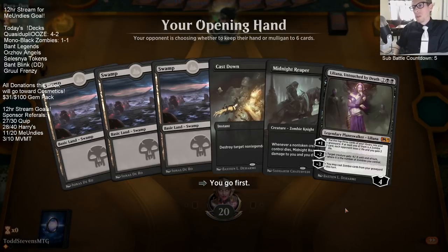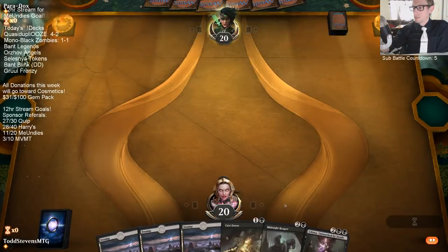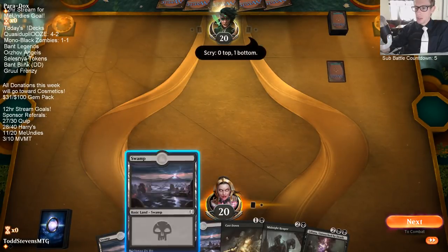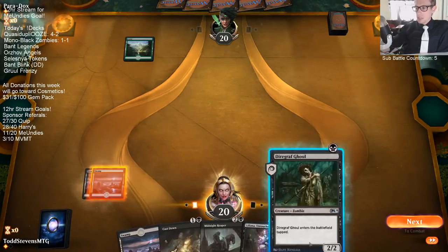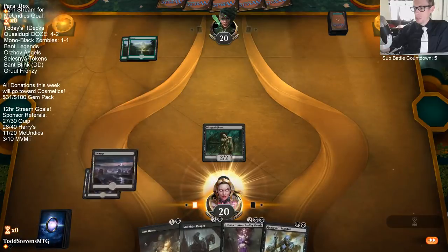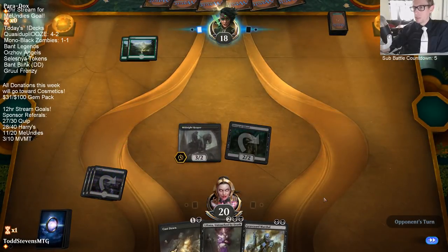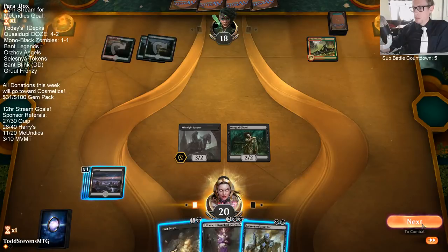It would be 21 out of 60, times 20 out of 59, and so on — times 19 divided by 58, all the way down. I need this fourth land to have Liliana on turn four, but we've seen in some games I can't just win if we draw nothing but lands. Ditching the land gives us the opportunity to play something on turn two, but if we don't get our fourth land drop this is going to be trouble. Opponent starting with Forest, Forest — that's good for us. It's difficult to cast Chain Whirler after Forest, Forest.